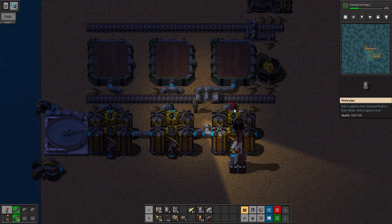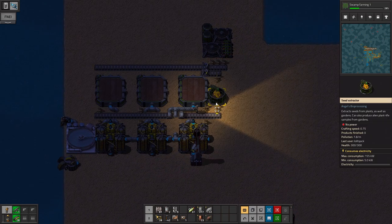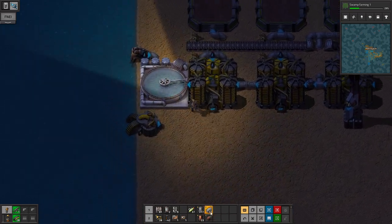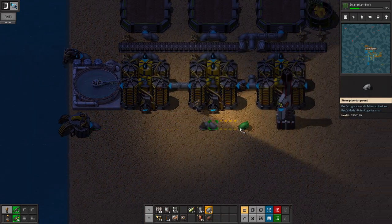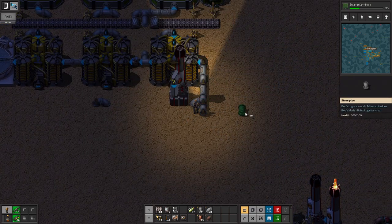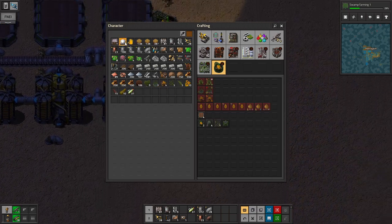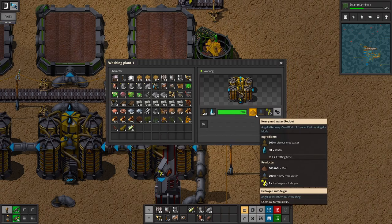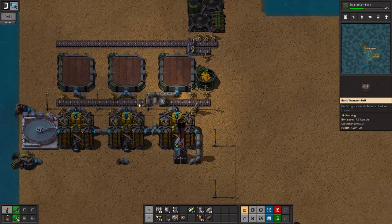Oh my god, how do you place pipes in Factorio 101. There we go. This thing has been on for a while and it's made zero mud. There we go. Wow. That's not good.